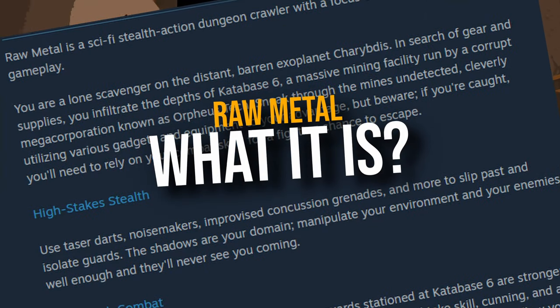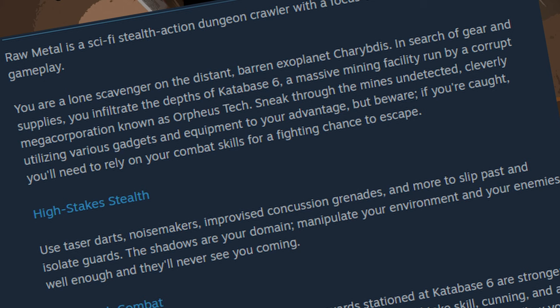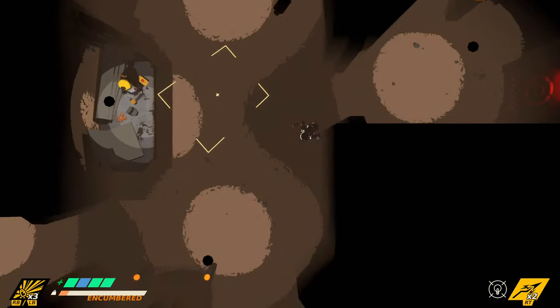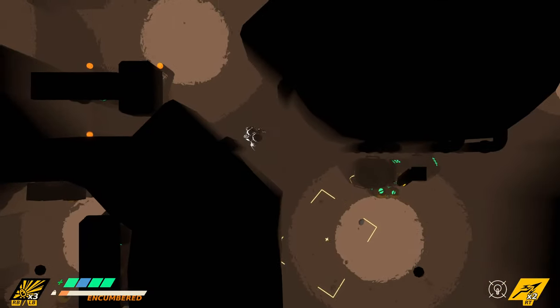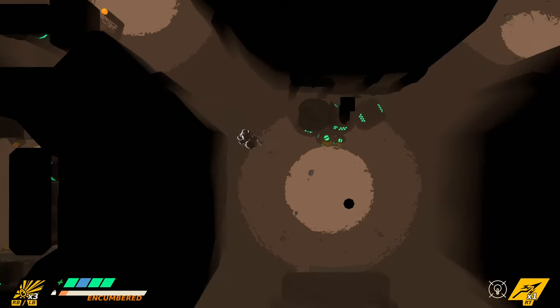As the game page indicates, you take on the role of a lone scavenger searching for gear and supplies. You infiltrate the depths of Kata Bay 6, a mega huge mining facility owned by the corrupted and ruthless corporation Profuse Tech.